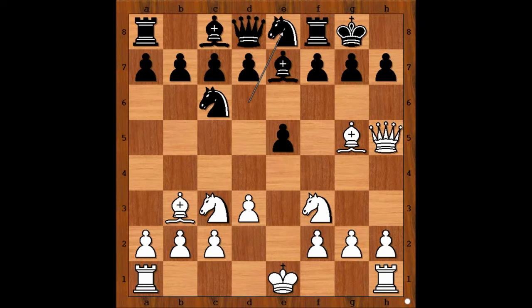How would you castle — queenside or kingside? Or perhaps you would play something else. Duncan castled queenside, making the game more interesting. D6, white to move.